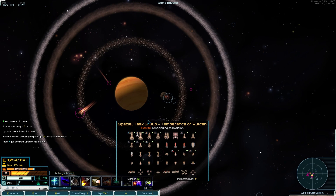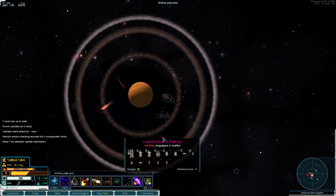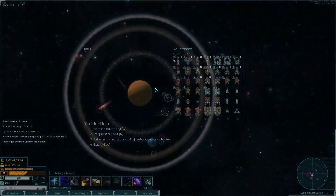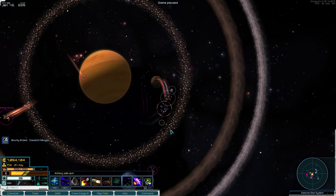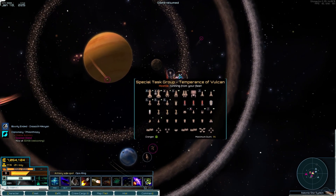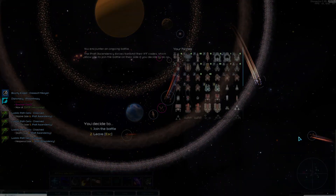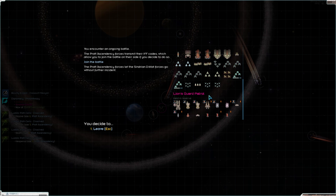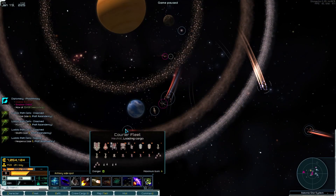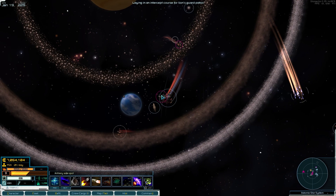I think we should probably go help out the station over here - this needs to survive. This is going to be how we deal with a lot of their fleets. And then we'll go help out those dudes over there. Oh, and they're just leaving - okay, that's fine too. You're attacking the mining fleet - we're probably going to want to keep them alive so we don't lose out on too much here.